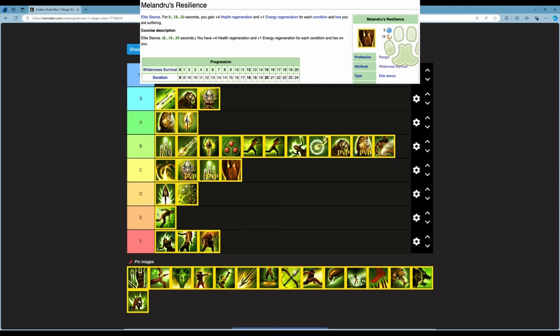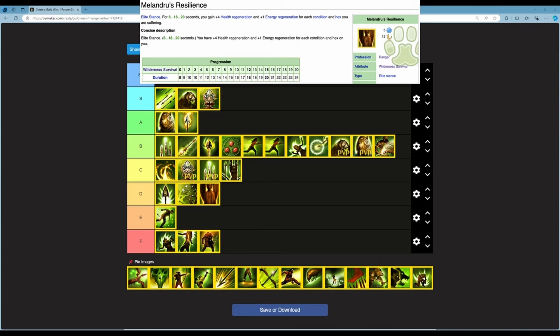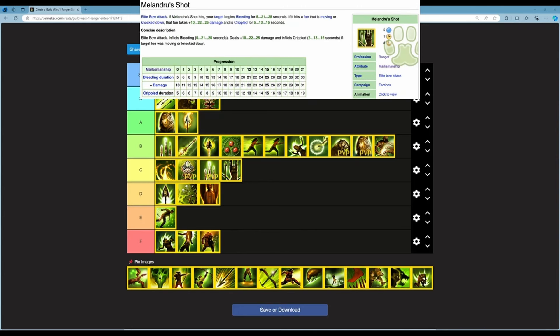Next is Melandru's Resilience — an elite stance lasting 8 to 20 seconds. You gain plus 5 health regen and plus 1 energy regen for each condition and hex on you. 5 energy, 50 second cooldown. At rank 20 it lasts 24 seconds, so you can keep it up indefinitely. Health regen and energy regen sound good, but in PvE a Ranger doesn't really need that much energy regen, and you're dependent on conditions and hexes being on you. I'm putting this in D.